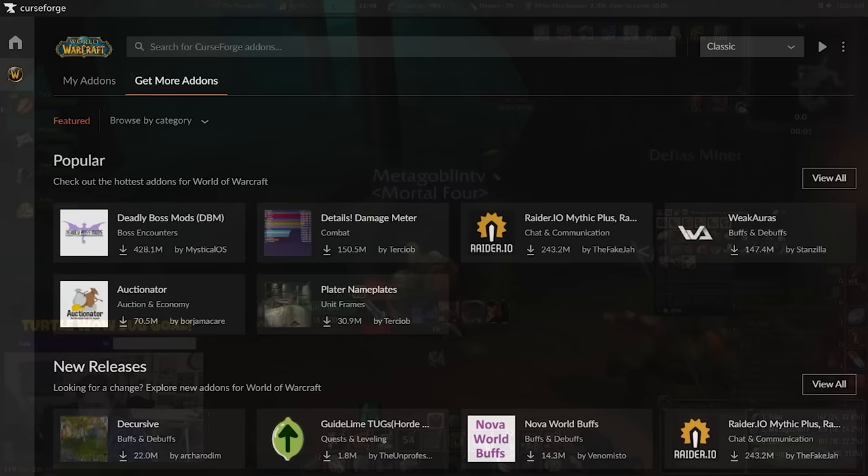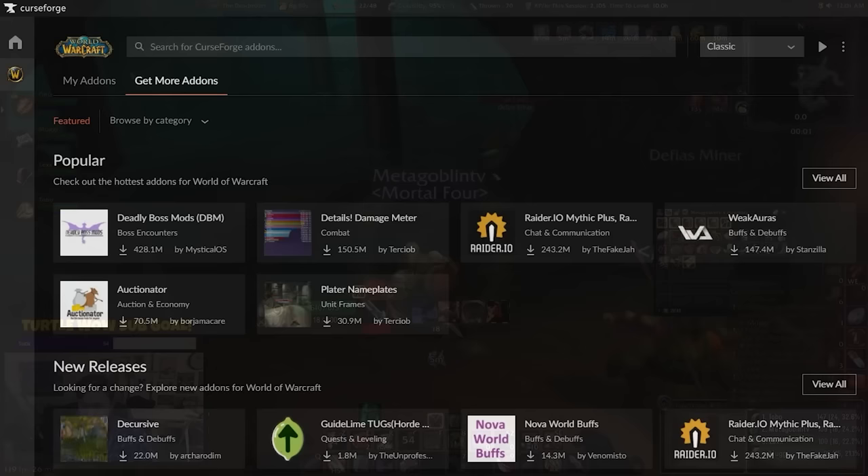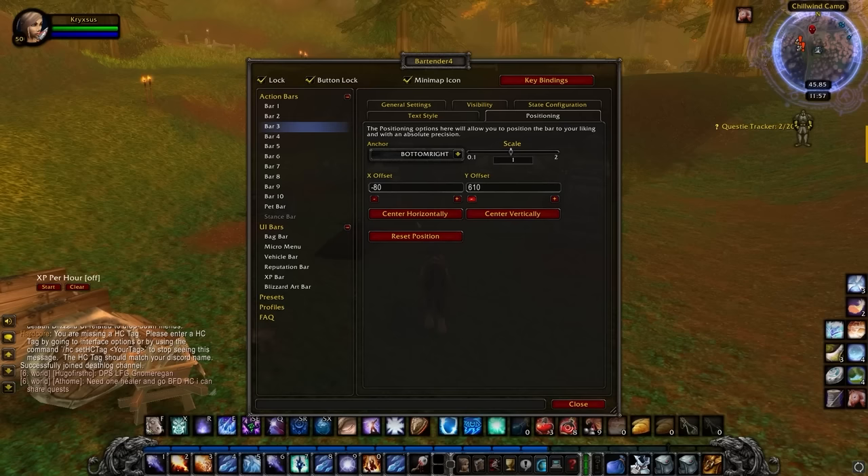First things first, you actually need a place to download these add-ons from. From my experience, the best one is CurseForge, so I'll leave a link to that in the description. Just download it, get it to scan your files to find your World of Warcraft client, and Bob's your uncle.